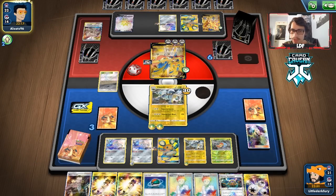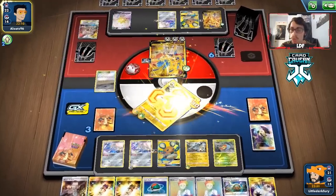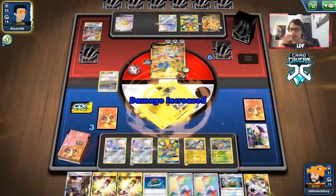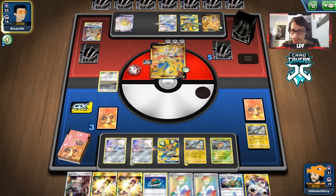Just hoping they Brave Blade us with no supporter - no Marnie or Reset Stamp. They don't use a supporter - beautiful, we keep our hand. We're not resistant to Metal. We take out the Zacian here with Powerful Storm. Giving some good justice to ADP decks, which is always good to see.